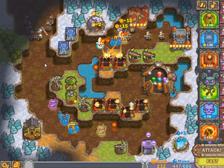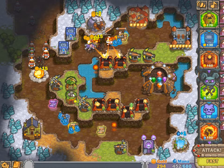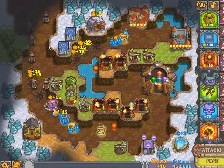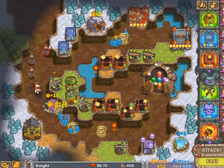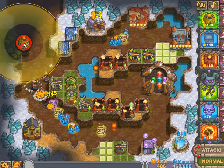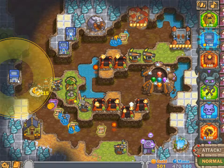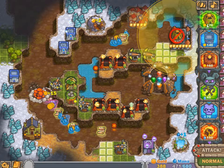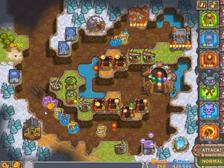Quick upgrade on that crypt tower. The rocket tower with its massive range is already doing damage. I'm curious to put a rocket tower right here but I don't see it — but I could put a crypt here. A little bit lower? No problem.